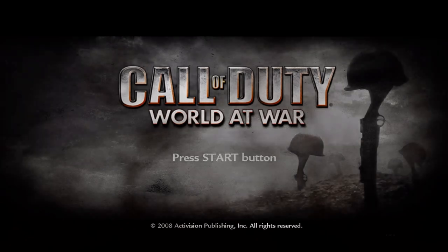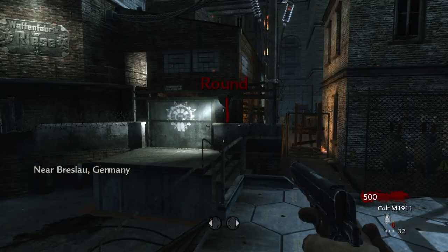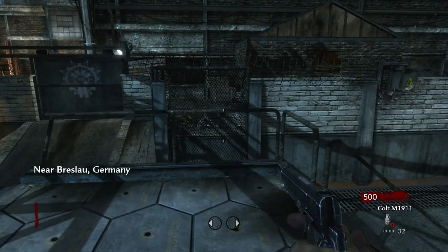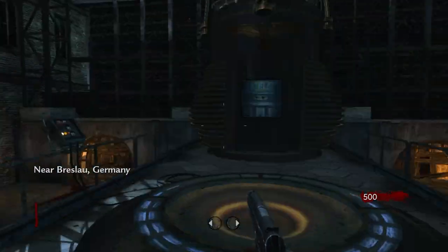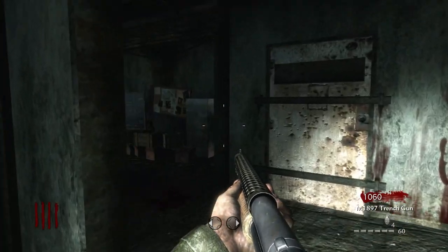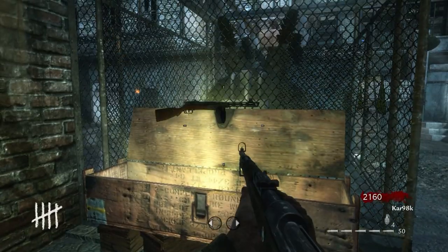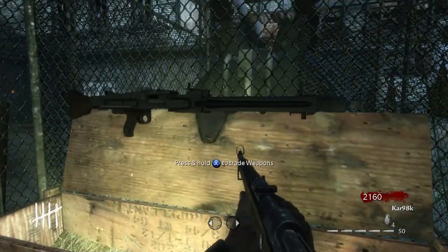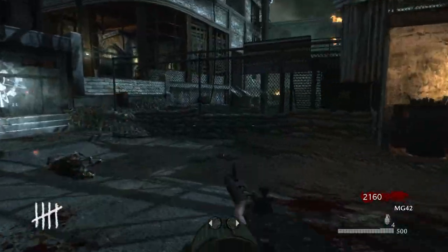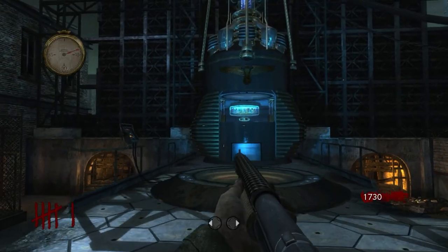We start with World at War. The map I chose to play was Der Riese. Since this game only has the original four, I would basically be playing without any perks, so I had to play it safe if I wanted to make it to a decent round. I bought the trench gun right away since it's one of the best guns in the game and it would make for a good safety weapon. On my first spin of the box, I got an MG42, which I was a little nervous to use with its longer reload speed.